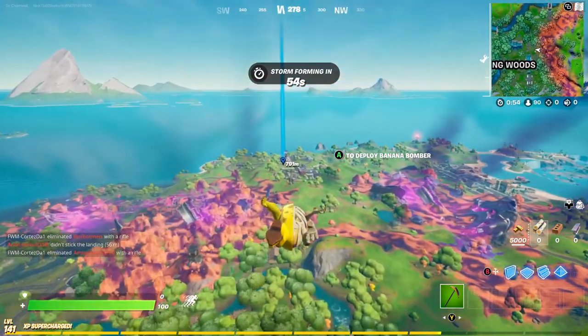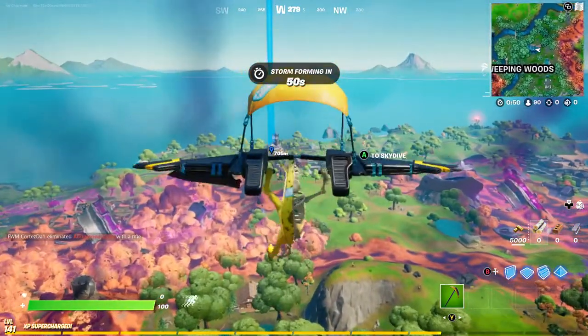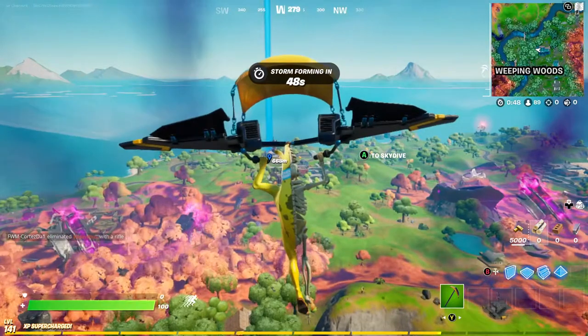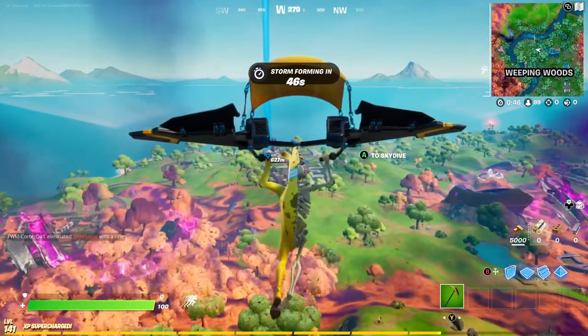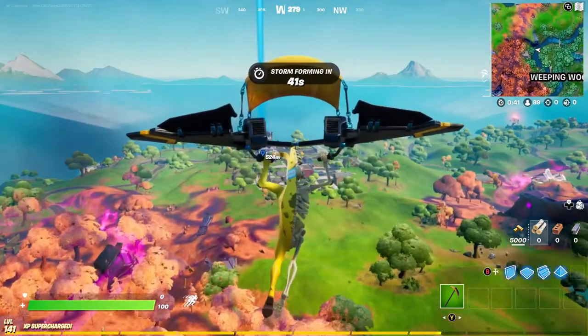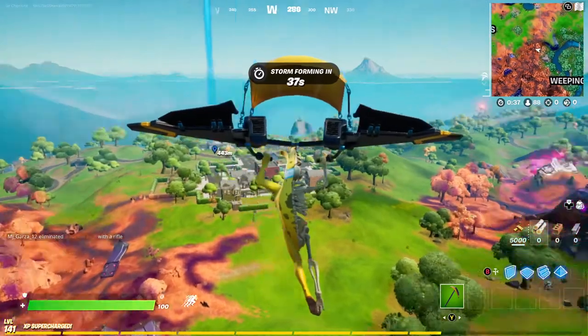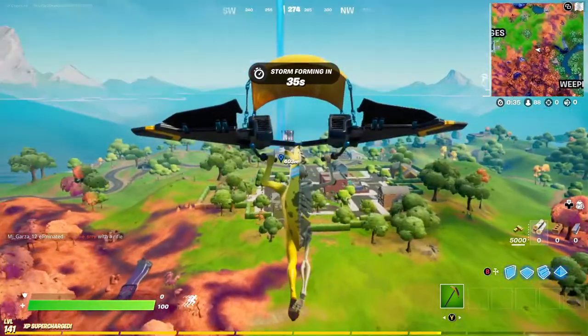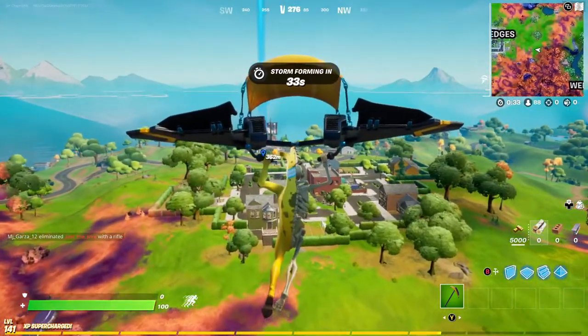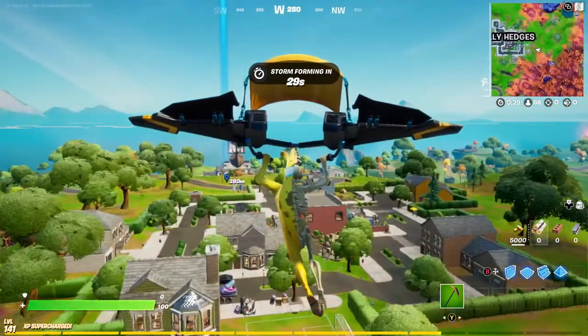I'm just gonna land here, super easy. Tuna fish is still there, and everything's still there, but they made the Halloween store back to how it was during Halloween. They still have the skins that came out in Chapter Two Season Four, which is kind of cool.